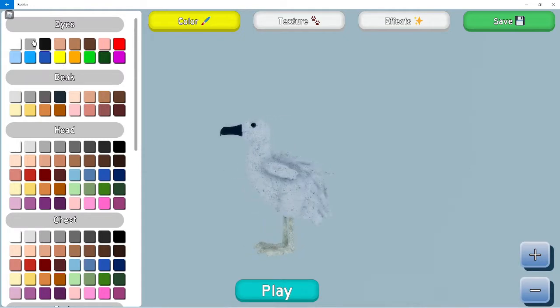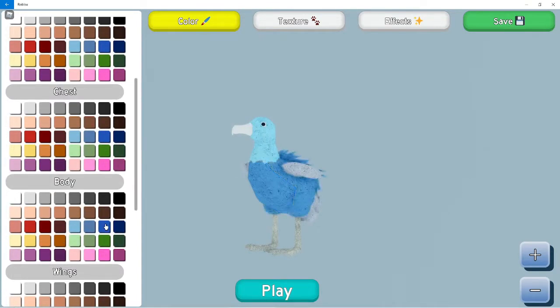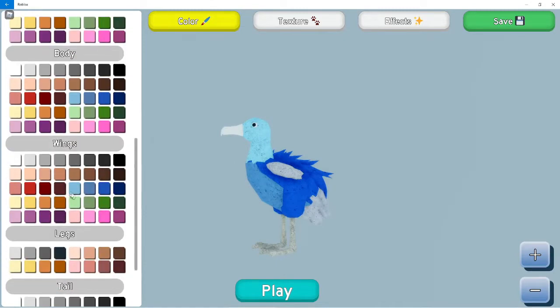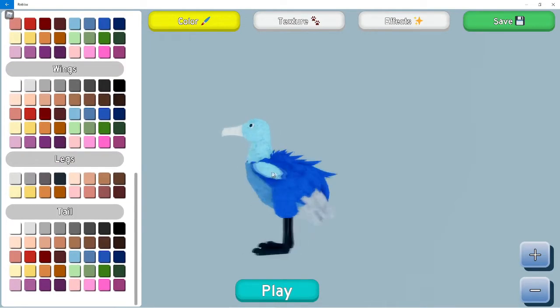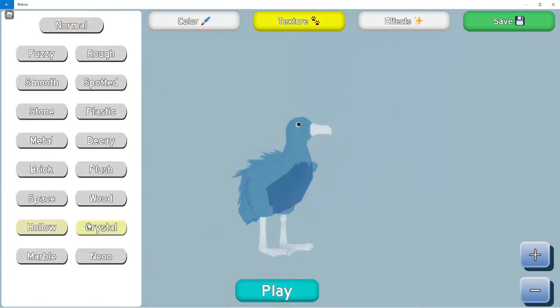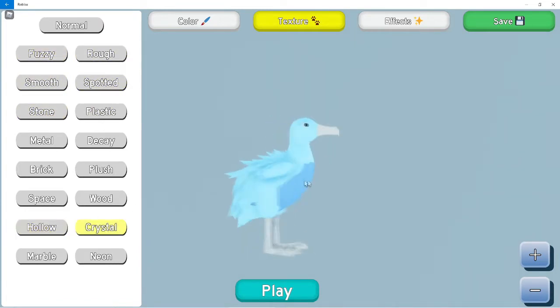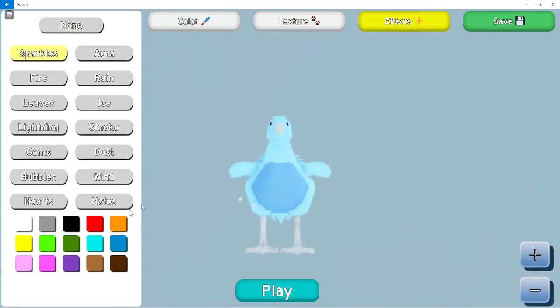Looking at the eyes, beak, and just the whole beak head and chest - I think the albatross looks really cool. I don't really know what it looked like before. The wings look cute, they look kind of like little stubs. There's all the textures. I know that albatrosses are pretty big birds - yeah, they're bigger birds. I'm gonna do crystal - all these sparkles, voila!